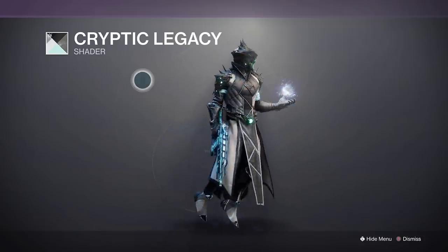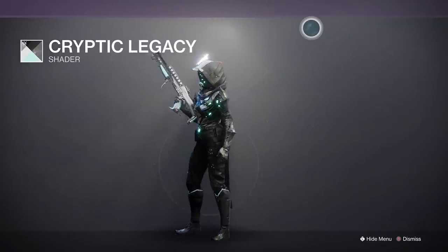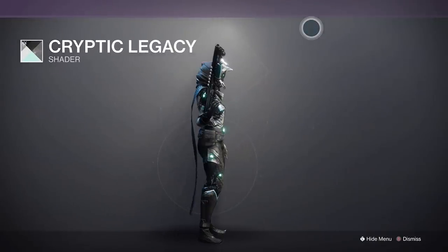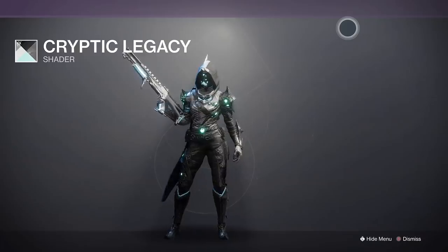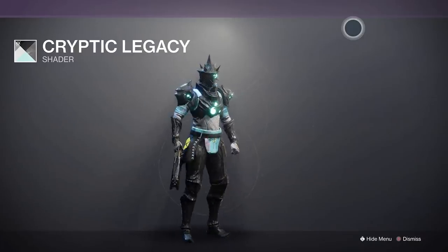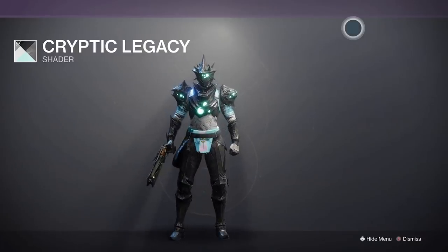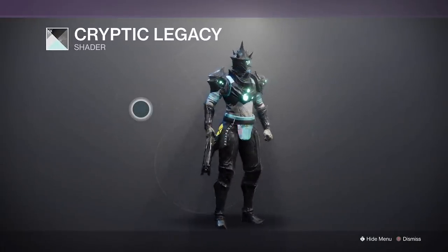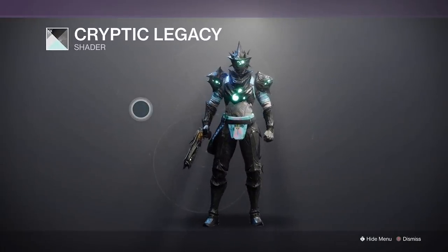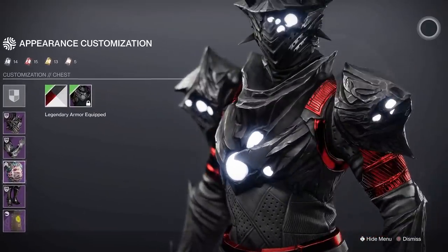Another good shader is Cryptic Legacy. This is from a flawless completion of Deep Stone Crypt. The green is slightly less intense and a little more black than gray. Other than that, you remove the annoying blue, so it's a good shader to mix and match with. The Hunter has a little blue in it, but the Titan has a lot, so it's not a great shader for the Titan. Perfect for the Warlock.